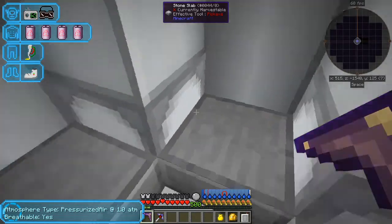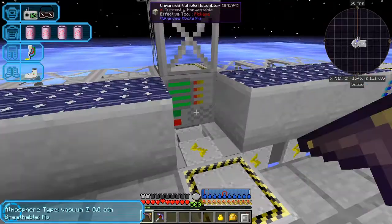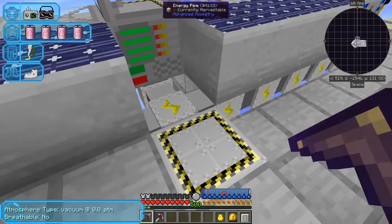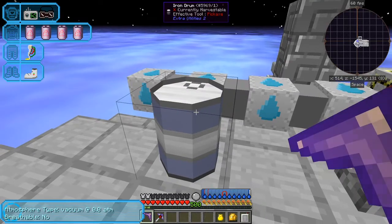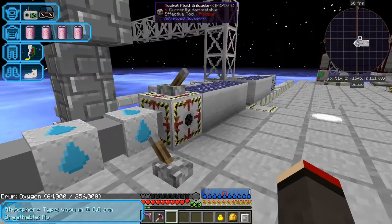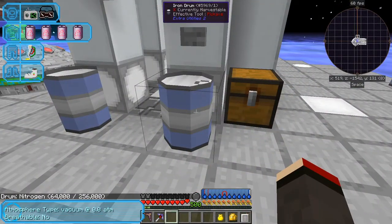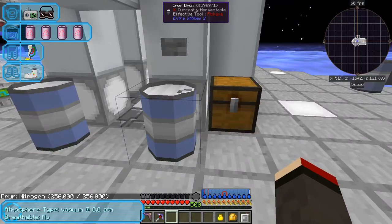Let's go back upstairs and have another look — let's see how it's doing. We've got another five minutes. What I've done here is I've got an iron drum. In this iron drum, we've got 64,000 millibuckets of oxygen — that's 64 buckets of oxygen in there. And here I've already got 64 nitrogen and this is 256 nitrogen — that's the default and I didn't change it, which was a bit silly of me.